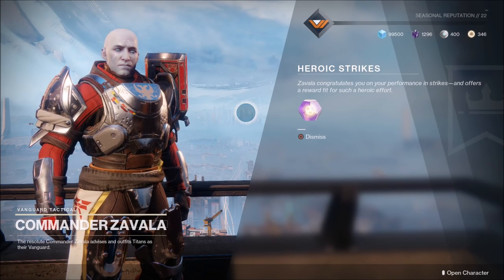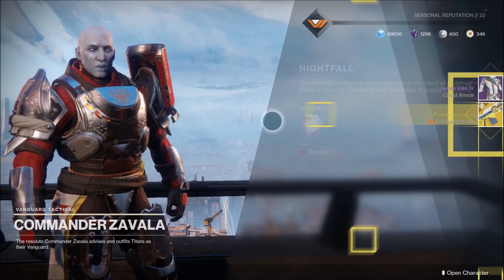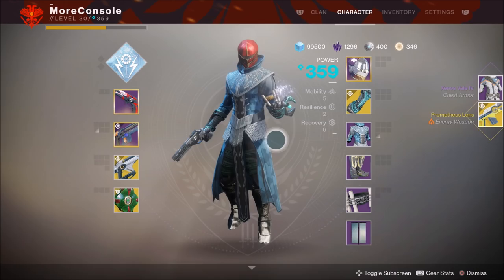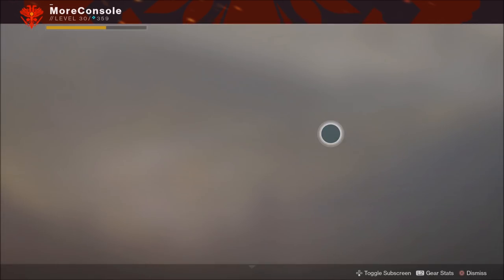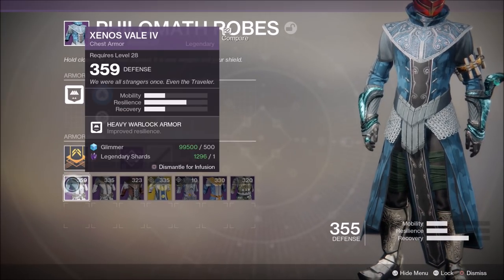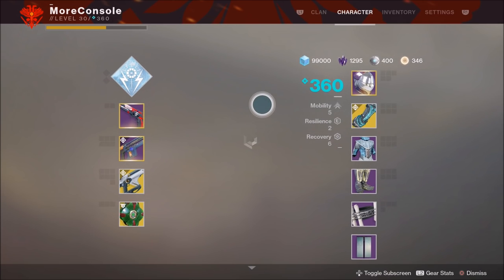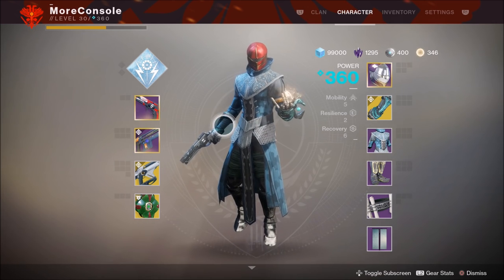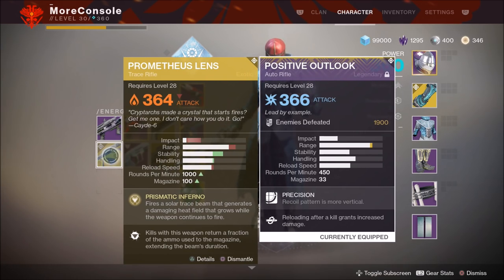Opening Zavala's luminous engram: we got Prometheus Lens. The chest piece dropped at 359 — infusing that, we're up to 364. Already moved up to 360, two power levels in a very short time. Prometheus Lens dropped at 364 as well.